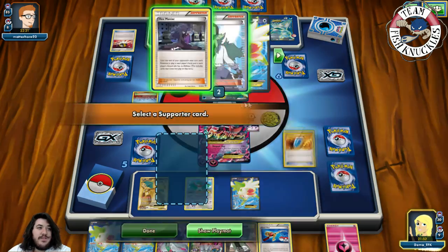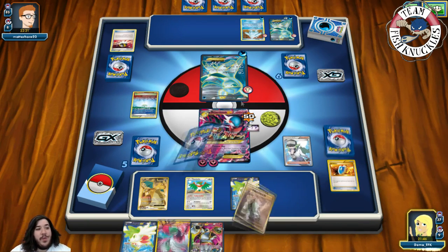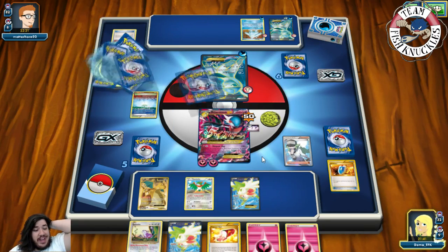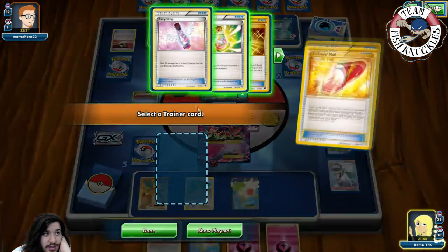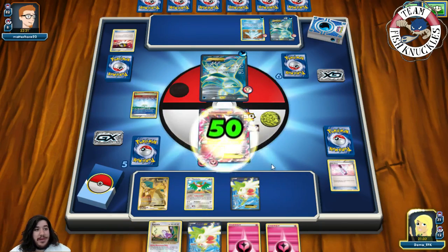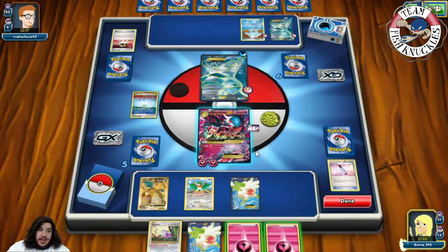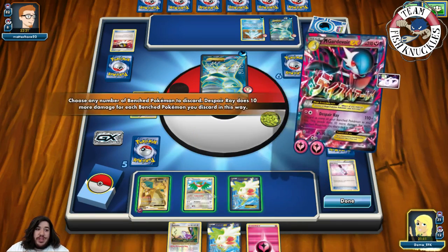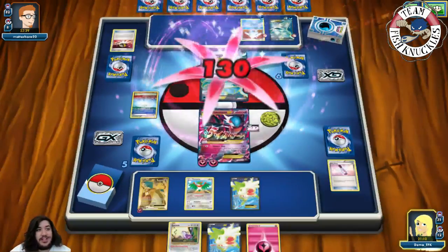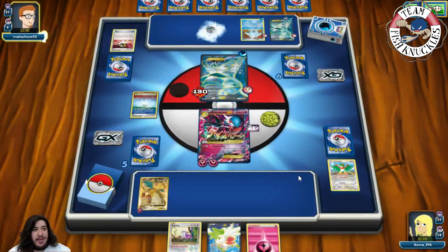We're searching — please find a Sky Field and a Hoopa. We find a Fairy Drop so we can heal the damage off the active, which is fantastic, but our hand is so bad right now. We'll put a Fairy energy on Dragonite and Despair Ray for 120, discarding these two. Next turn we can bring up the Glaceon and take a knockout. Luckily the Fairy Drops are countering his Crystal Ray and resistance while we're setting up. Rough Seas comes down — that's fantastic. No Dragonite in hand, but we can Lysandre and take a knockout this turn.